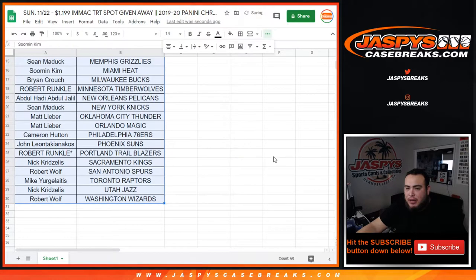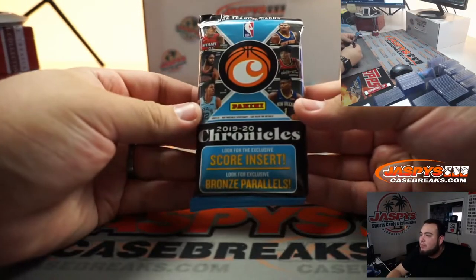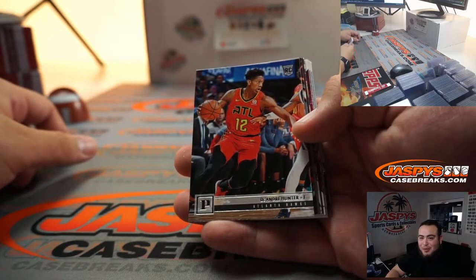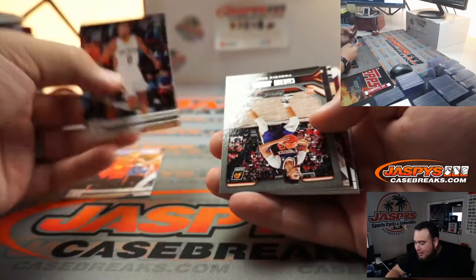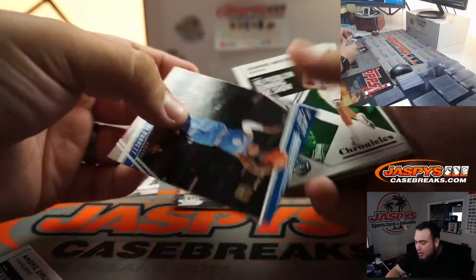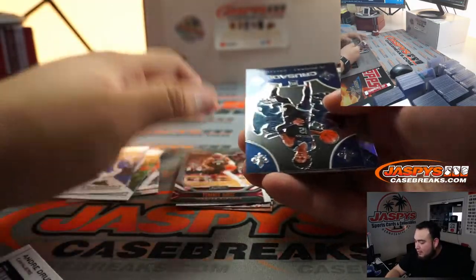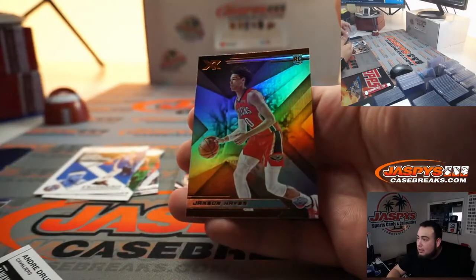Alright, now let's rip this quick pack break and then we'll come back to the randomizer to see what customer is gonna get that $1,200 spot. So here's the Chronicles fat pack. We've done a lot of these fillers before with Prism hobby packs and Prism retail, and I've pulled many Zion silvers for customers. We got Alexander Walker, Cameron Johnson rookie, Cam Reddish, RJ Barrett rookie, PJ Washington Jr., Tyler Hero from Score, Terrence Davis, Ja Morant from Crusade, Deandre Hunter from XR, and Jackson Hayes from XR.